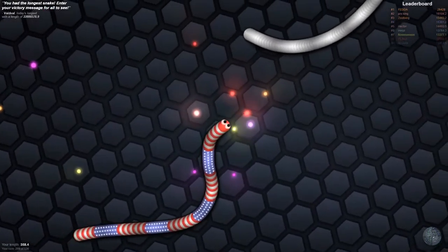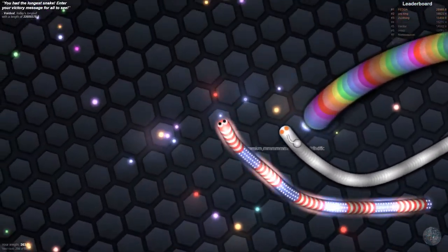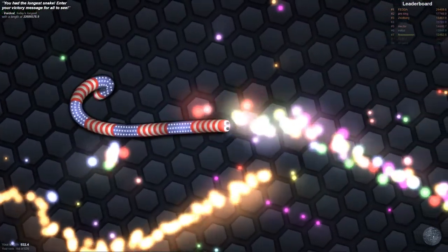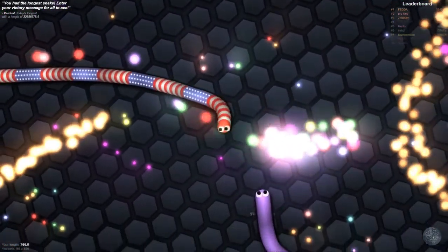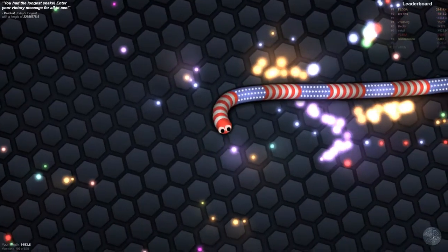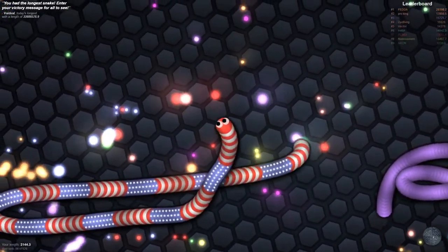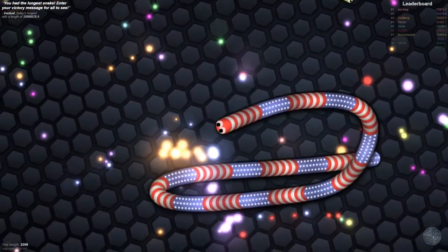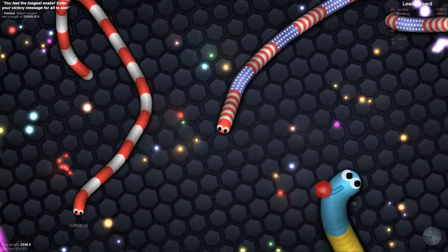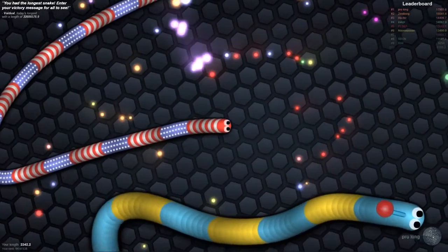What you need to do is try and kill these other snakes — cut them off. There you go, collect it all! It makes you longer. It reminds me a bit of the Tron film — if you get someone to cross your path, they're in trouble. If you cross my American Trouser Snake, you are in trouble. You've got to try and trick and lure them into touching your snake.